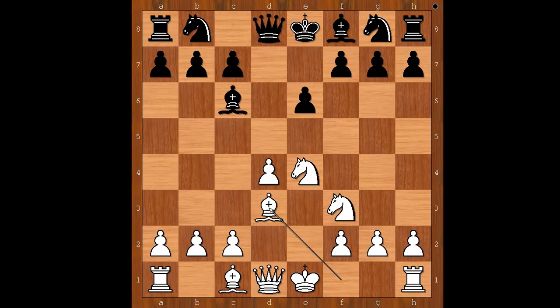Bishop to d3 — another piece attacks the knight. Knight takes on f6, check. Queen takes on f6. White to move.